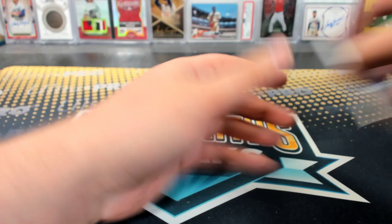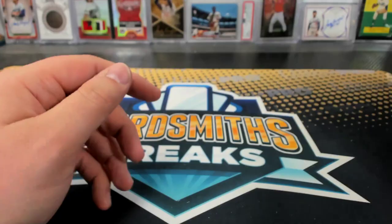Then we have the Boykin and Khalil Mack — Titanium and Dynegon, Dynegon 7, 31.